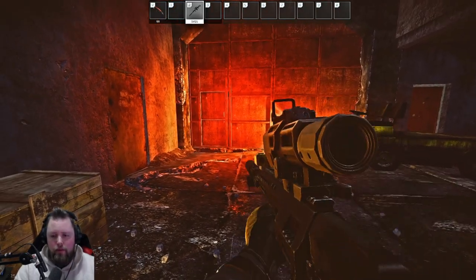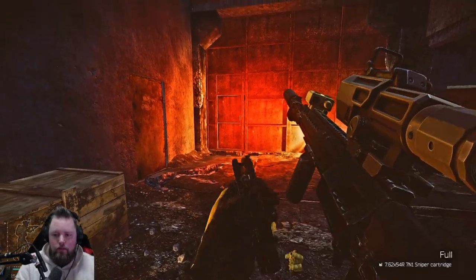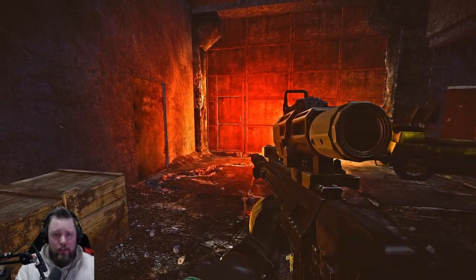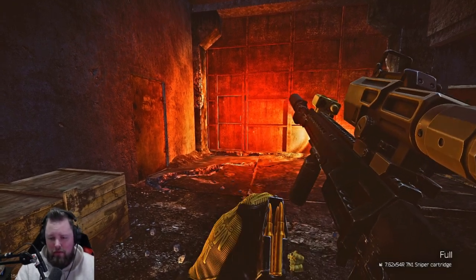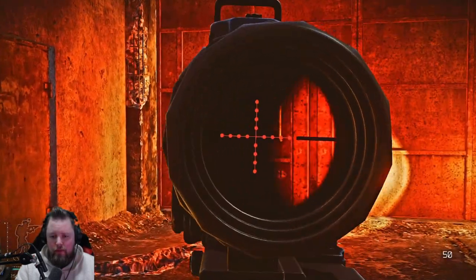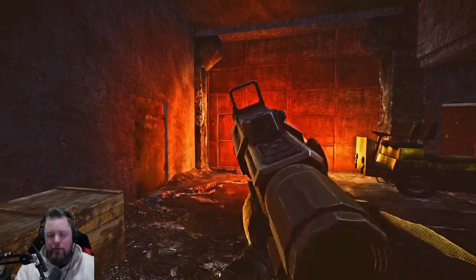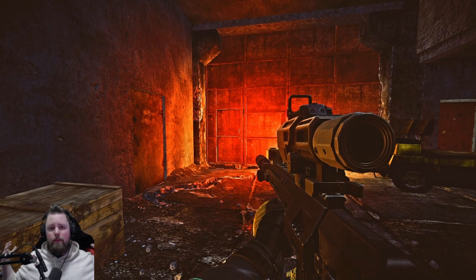Alt+T checks how much ammo you have — an important one I didn't change since I'm used to it. B checks your fire rate, though this is a single-fire semi-automatic sniper. Shift+T checks the chamber, which is just visual but still useful. That just about covers all the key keybinds you need to know.